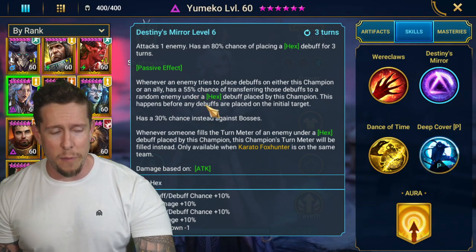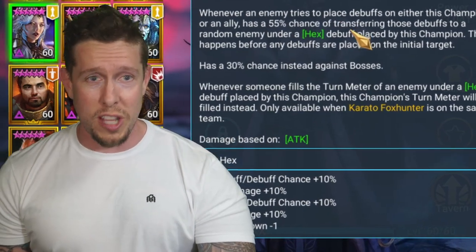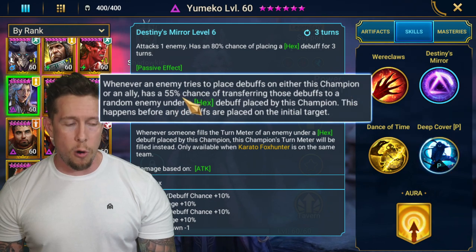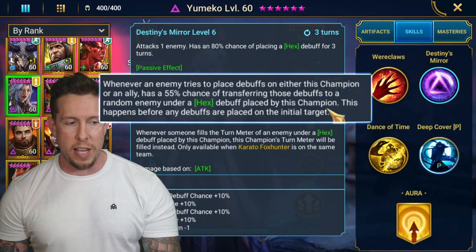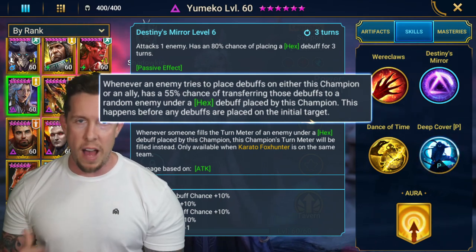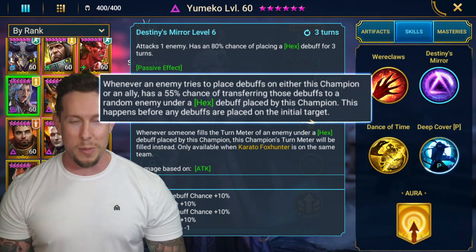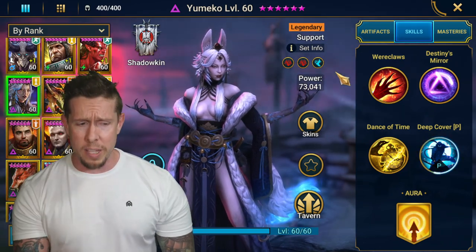She has turn meter steal on the A1, which is fantastic. Her 'Destiny's Mirror' is what I didn't put two and two together on — she can be the Bommel cheat code. You place a hex on Bommel: whenever an enemy tries to place a debuff on this champion or an ally, there's a 55% chance (30% against bosses) of transferring those debuffs to a random enemy under the hex debuff. So instead of four, five, or six bombs on all your champions, a lot of those bombs end up on Bommel — who takes more damage from bombs.